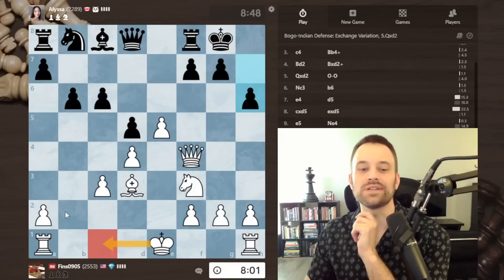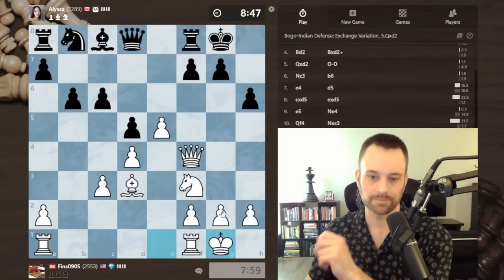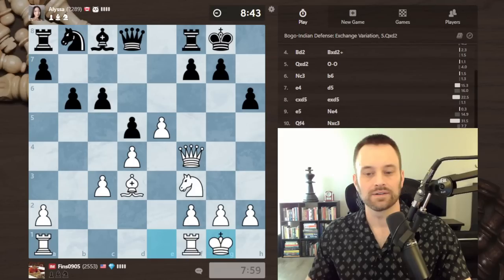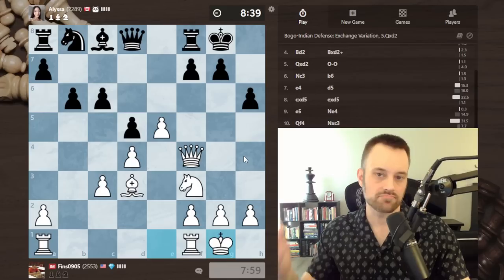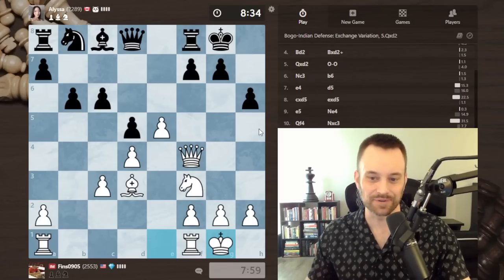I don't think I want to castle queenside — my king looks a little open there — so let's castle short. We're both playing pretty fast, so we should have plenty of time for the middlegame, but with no increment it's always something to keep in mind, as we've learned many times in this series.